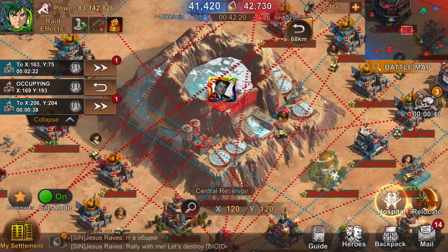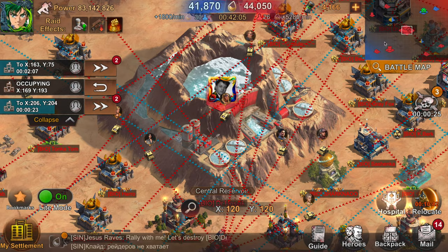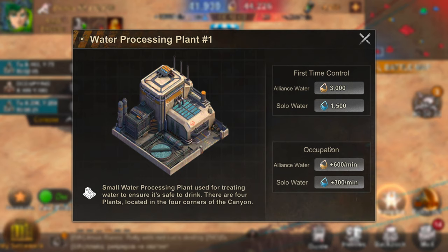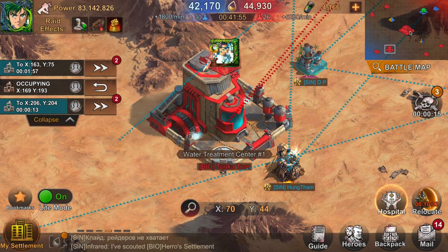Last up is the center. This building is very important for gaining a ton of alliance water — holding it gives you about three processing plants' worth of water, or one and a half water treatment plants' worth of water. It's quite a bit and a pretty important building to hold if you want to win Reservoir Raid. However, there are some strategies where you don't have to hold center and can still win, and I'll share those in the strategy section.